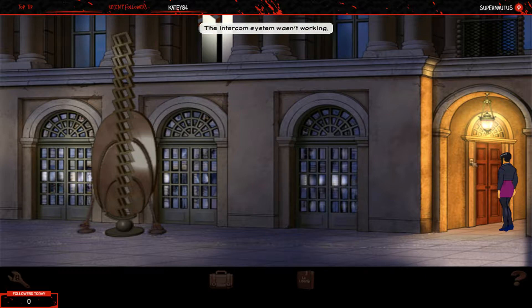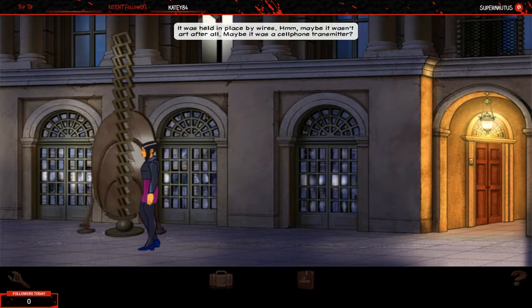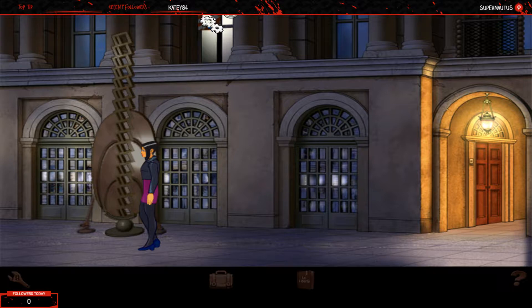The intercom system at Karshan's building wasn't working - somebody had cut the wire so they didn't want anyone coming in. I can see a statue that looks climbable. There's a cell phone transmitter that's awfully low to the ground - and a window up there that's open. Do you think the murderer used the same method to get in this time? That broken window looks like the best way in.